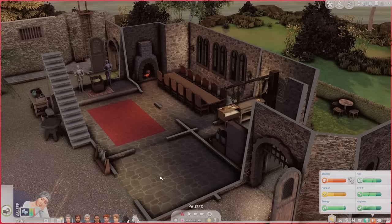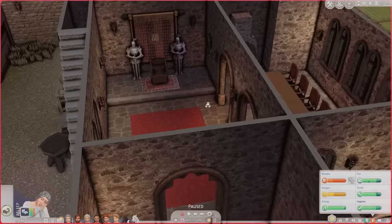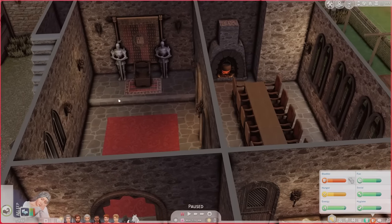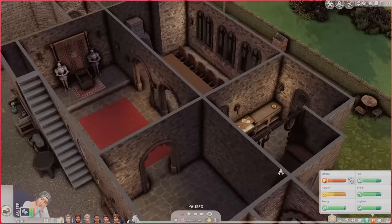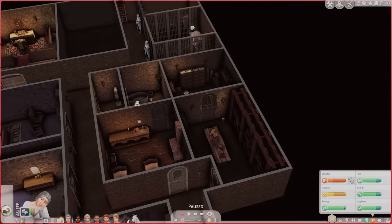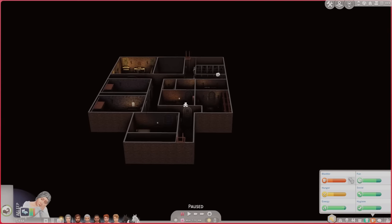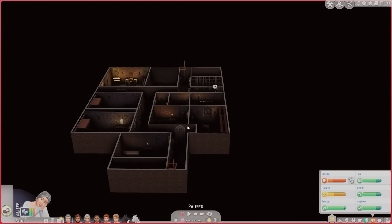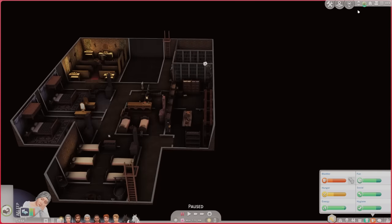Downstairs is pretty much the same — we still have the throne room area, which isn't super extravagant, and their dining area where the cooks do their cooking. But what's new is this entire basement area, which I'm pretty obsessed with. It's been a lot of fun to play in, so I'm going to put it in cutaway mode.